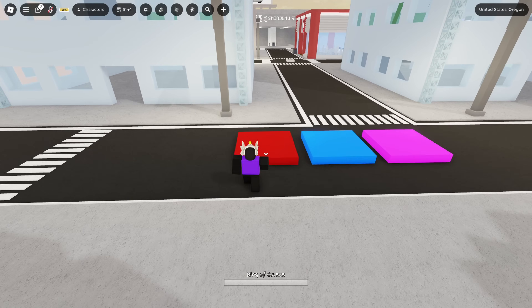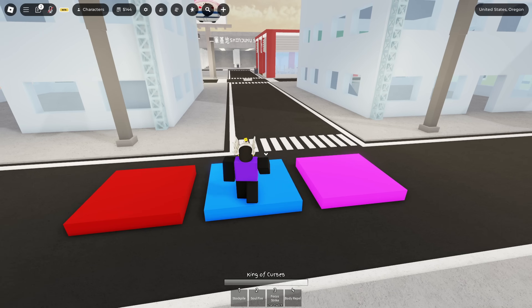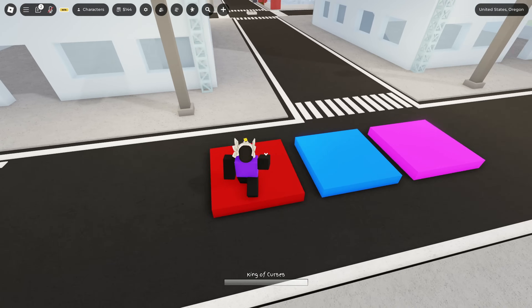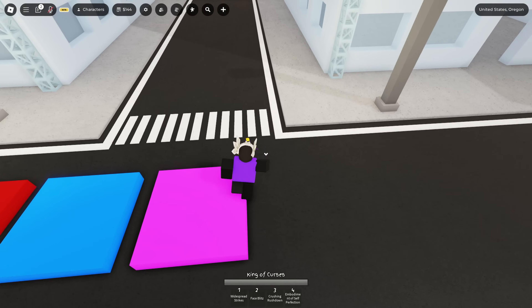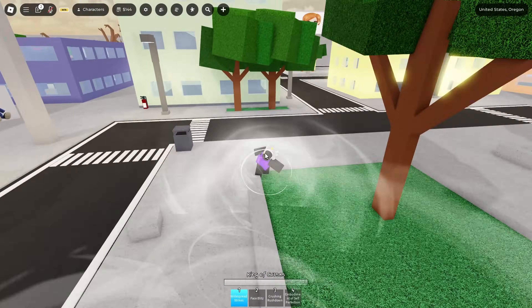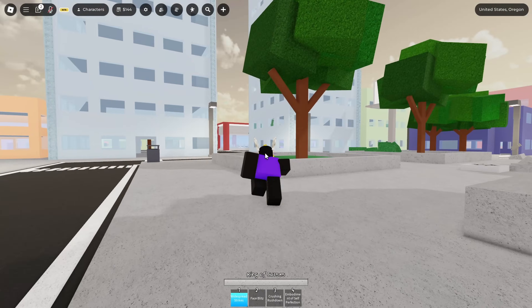Just step on the first one to erase all your moves, step on the second one and you just have Marito. You can also go back to the erase block, erase all your moves, go into your awakening, and now you also have Marito and the awakening for free. That's basically it, bye.